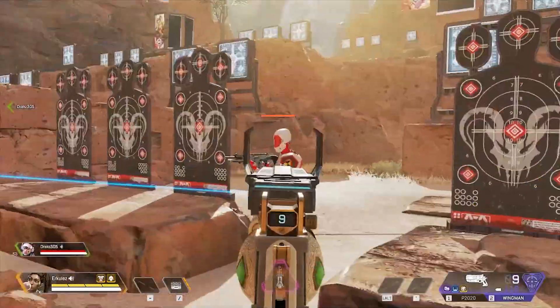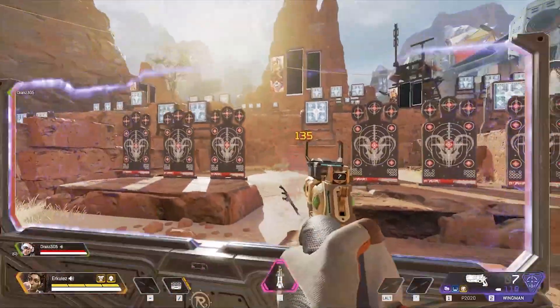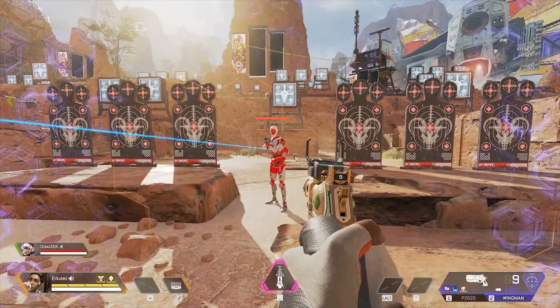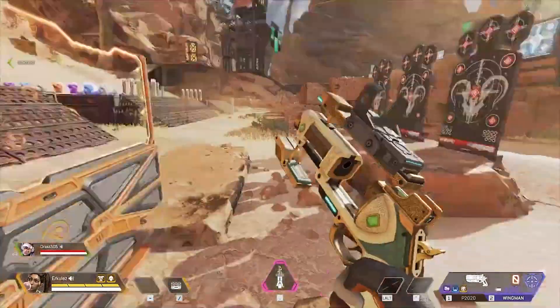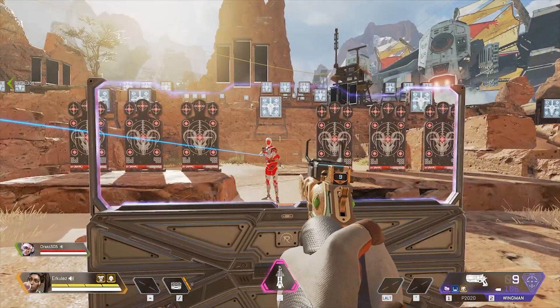We're going to showcase the headshot modifier. Normally it's 113 through the Rampart, 135. With just Vantage you're looking at 129. Vantage and Rampart: 155 headshot from the Wingman. Absolutely incredible. Onto the next weapon.